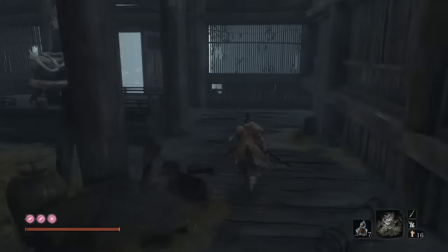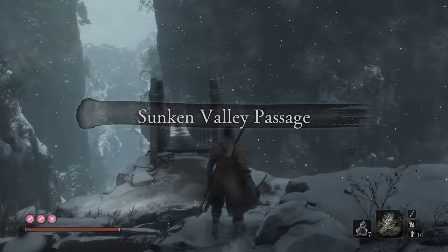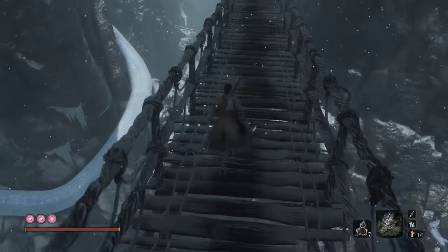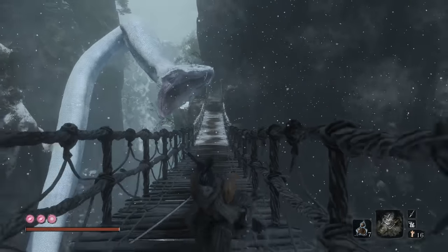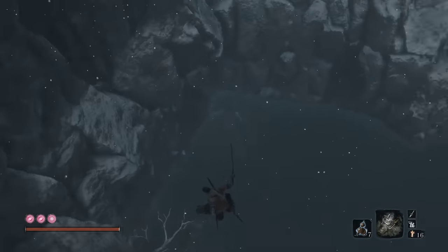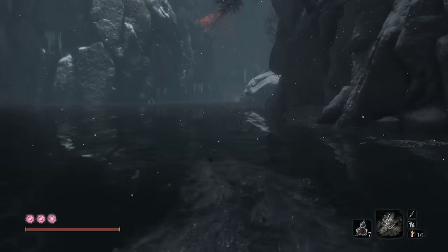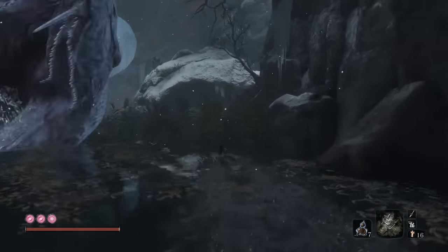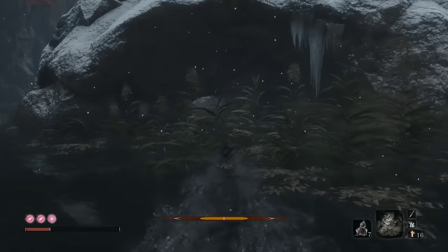We got one more thing to do before we wrap up this episode. Look at this area — there's a bunch of loot over there. What's that giant white thing? Danger Noodle came back! It's supposed to happen. As soon as the bridge breaks, you've got to haul ass! Haul ass and get into the cave!